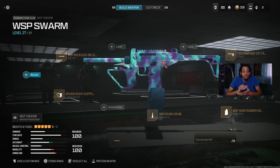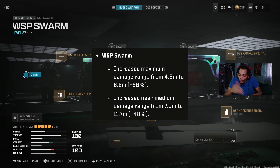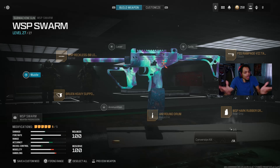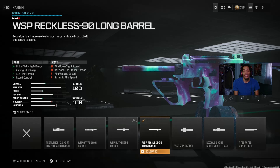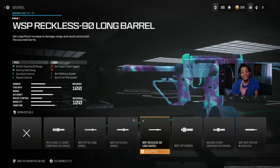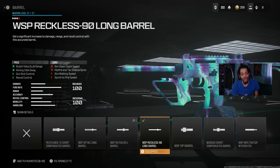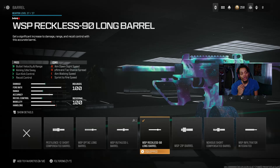Now for the fourth loadout — we got the WSP Swarm. This gun actually got buffed in Modern Warfare 3. They increased the maximum damage range from 4.6 meters to 6.6 meters — a plus 50% increase — and increased the mid-damage range from 7.9 meters to 11.7 meters — a plus 48% increase. This gun is insane. For the barrel, we got the WSP Reckless-90 Long Barrel — the best barrel everybody uses in Warzone and multiplayer.